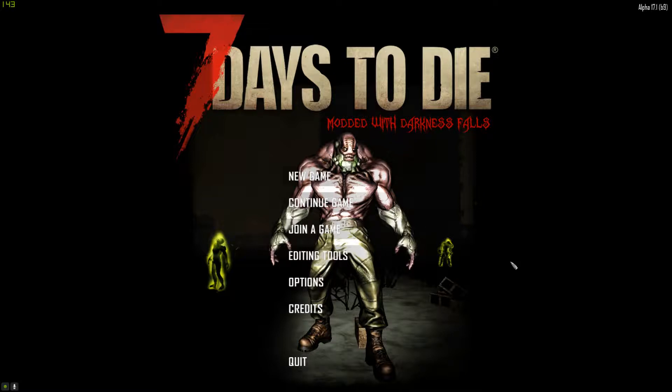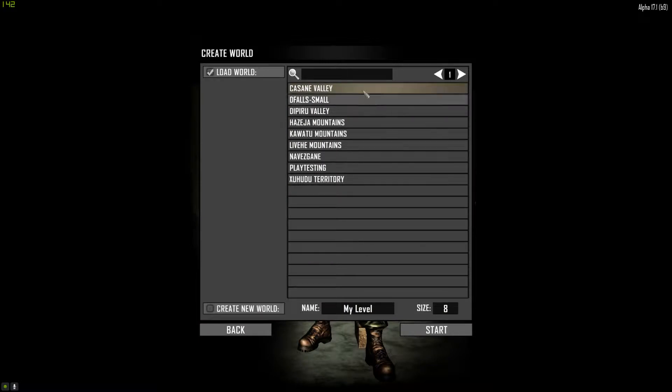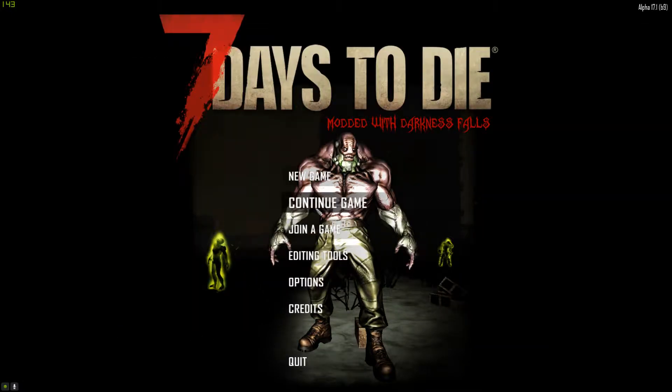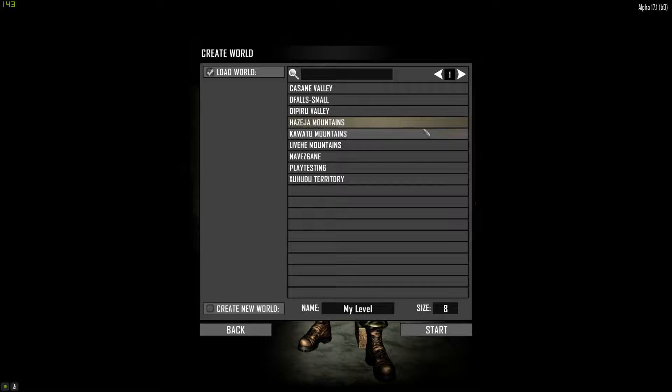Greetings Survivors, this is a short tutorial on how to add a prefab to your vault. Go to editing tools, then vault editor, and load the vault you want to change. Here I have 'Hadidia Mountains' — I'm going to load that vault.